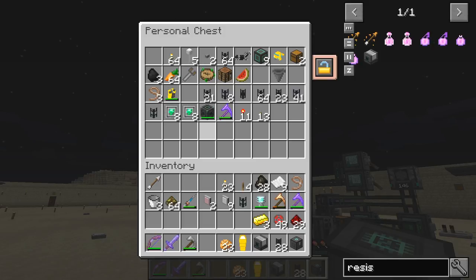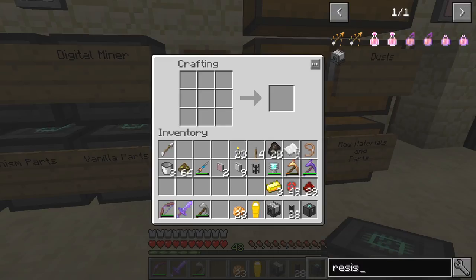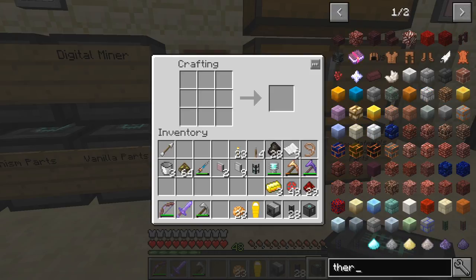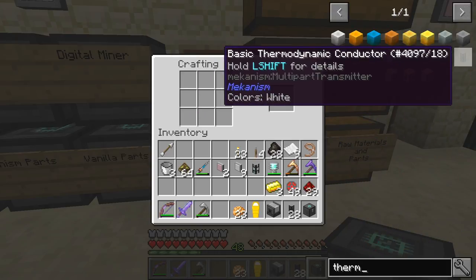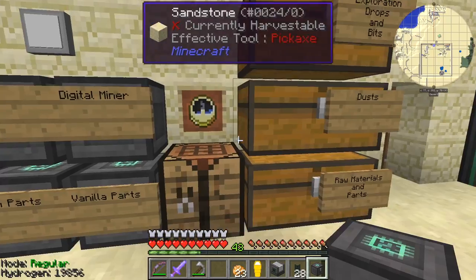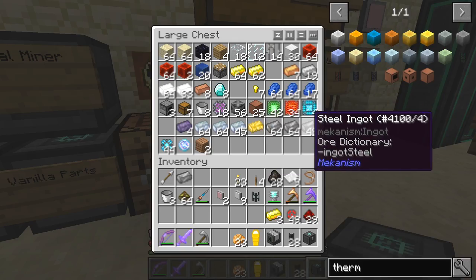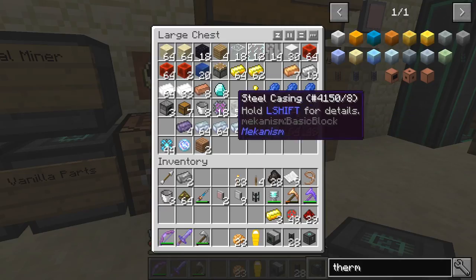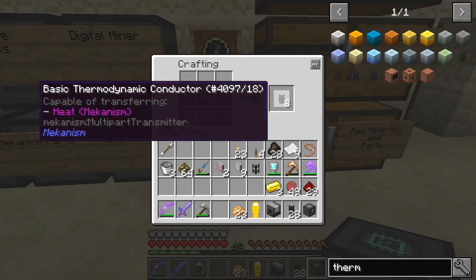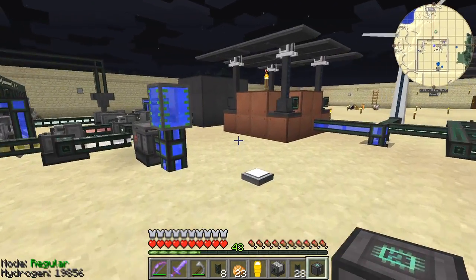I need another pipe — a thermodynamic conduit. That's made with steel ingots, one copper ingot, and makes eight. We need two more steel ingots and one copper ingot like that, and we can make some pipe. Now we can come around here and attach these.